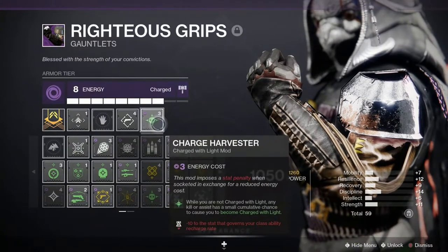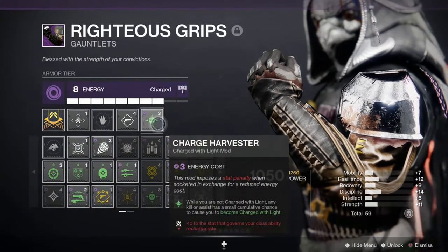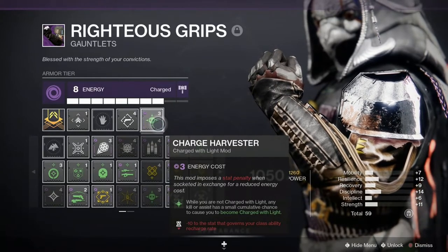Next up is Charge Harvester. While you are not Charged with Light, any kill or assist has a small cumulative chance to cause you to become Charged with Light. Unfortunately, this also has a secondary effect of giving a negative 10 to the class ability stat.